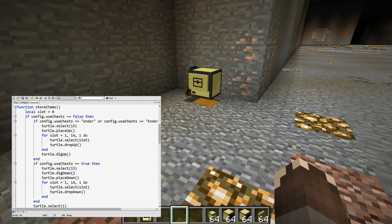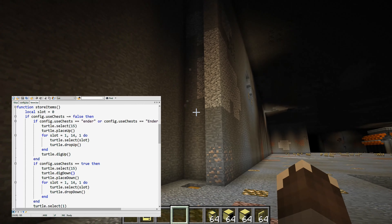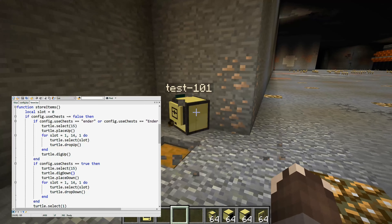Also you cannot place more than two chests beside one another, because they will try to form a big chest. You cannot place two normal big chests beside each other, so that would not really behave like it should. I think for now it's already a good start that we can actually detect if it is necessary to store items, which is luckily not that difficult.